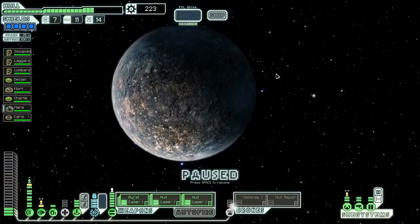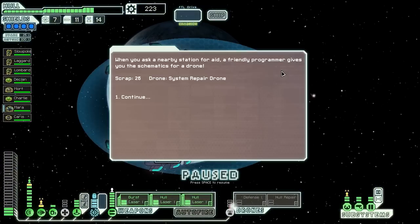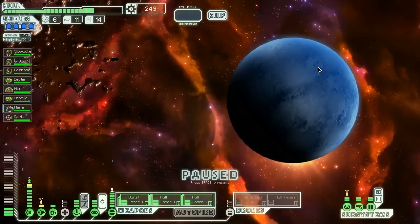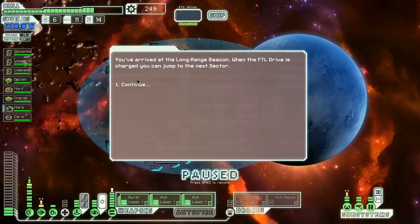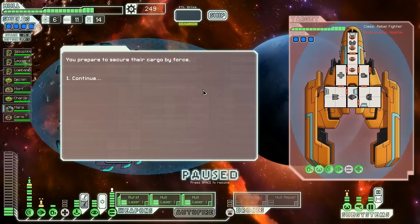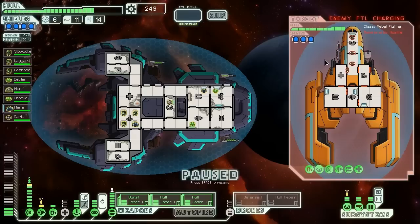We arrive at the long range beacon with our FTL drive charged, and find a small rebel ship nearby refitted for transport rather than combat — it doesn't want to engage us. But we're going to demand they surrender their goods anyway because we're crazy like that. We prepare to secure their cargo by force. They've got a burst laser mark 3 and a bomb of some kind, but I'm not too scared. We're going to pummel them in the helm to make sure they're not going anywhere and then do our nasty tactics.